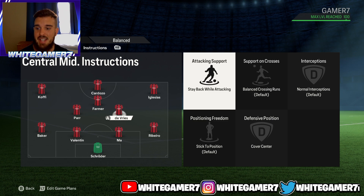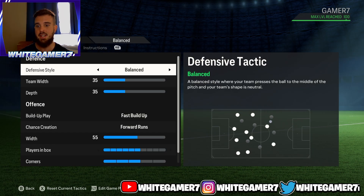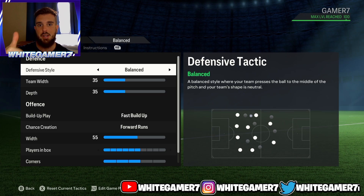These are the custom tactics that we use. We only use balance — we don't use ultra defensive or ultra attacking, we just leave it at balance. And these tactics work out very, very well for us. Like I said, we're 25-0 with these custom tactics for the season. Let me know what you guys think and what you would change. I hope you guys enjoyed today's video — don't forget to drop a like and subscribe, and I'll catch you guys next time.